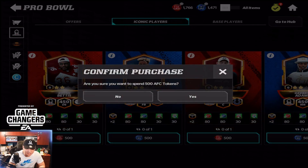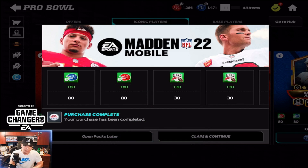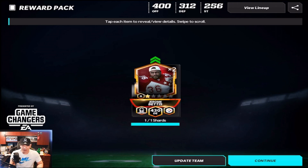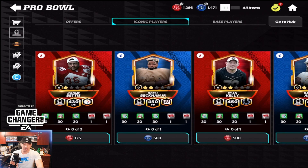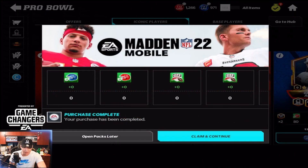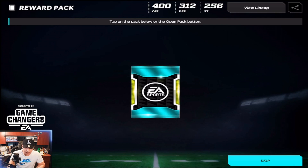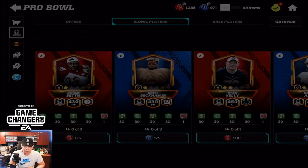Let's get Jerome Bettis right here at defensive end. We're gonna get a bunch of trophies and all that stuff. These guys come in at one star but you do get two shards of him, going up to a 450 overall. Let's go ahead and do Odell Beckham Jr. — the big man on campus — so there we go, Odell is taken care of. We also got our big fullback and center Ryan Kelly holding it down in the middle.